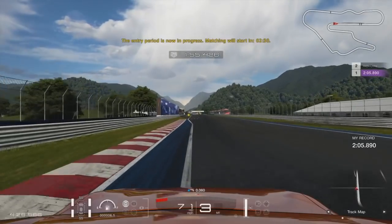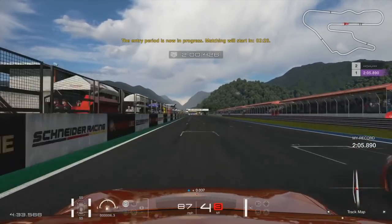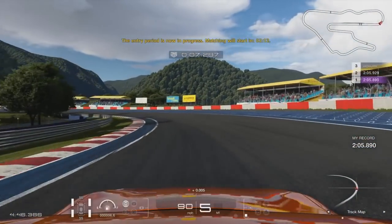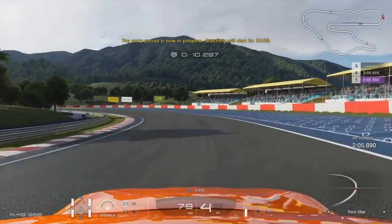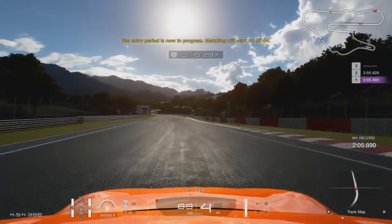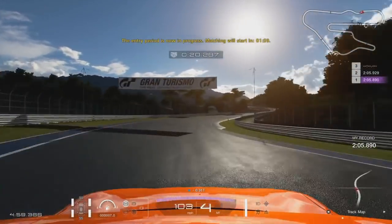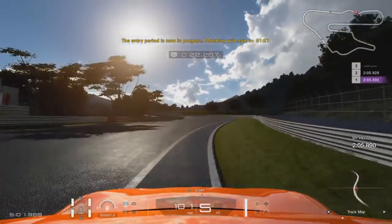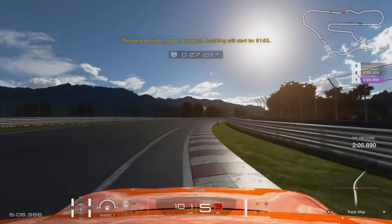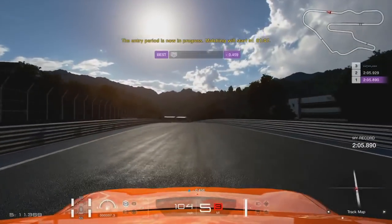I'll talk you through a qualifying lap to give you a better understanding of how to take corners. Coming into my first braking zone, I jab the brakes before turning in, do not hit the apex initially, let the car run wide, let it flow out, and then hit the apex as I'm coming back onto the straight — that gives a better exit. Then I hug the inside of these corners to keep the car as straight as possible, because in lower powered cars, the more steering lock you have, the more the tires slide against the road.